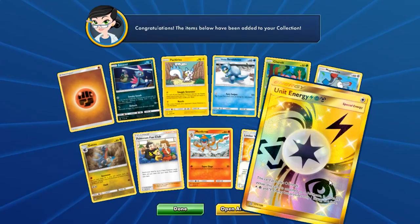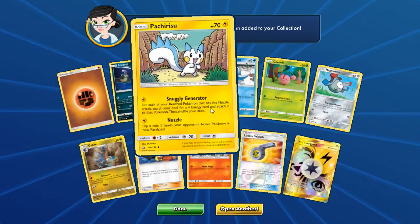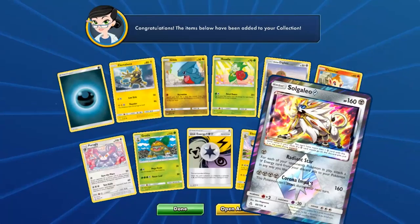Oh, Unit Energy! What can I do with that? I also want to point out this Pachirisu — this is the fruit of your bench Pokémon that has Nuzzle. The Nuzzle attack lets you search your deck for a Lightning Energy card and attach it to that Pokémon. We're now actually getting a Pikachu that has Nuzzle, so I may revisit the Raichu GX from Shining Legends at some point — just as a fun deck.